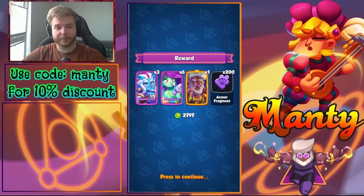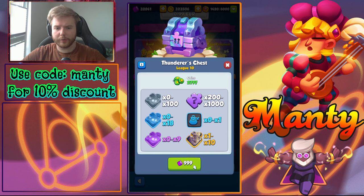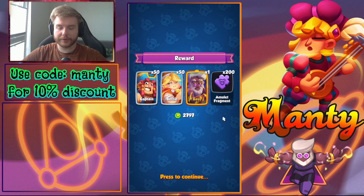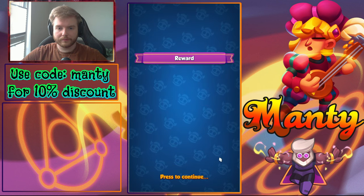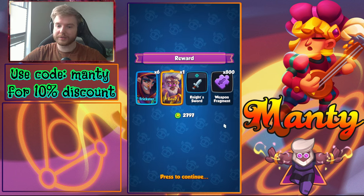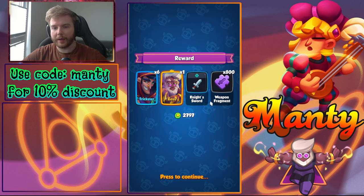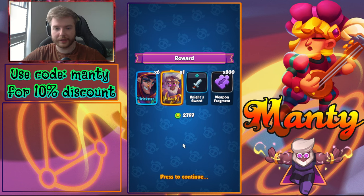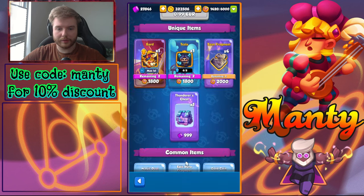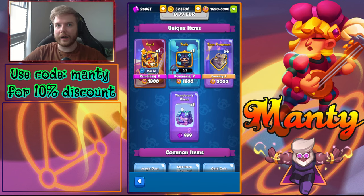One Zeus and 600 armor. Then six mermaid fragments — nice! We got nine epic, that's the maximum amount. We have 31 more chests. One Zeus and 200 amulet. One Zeus and 200 amulet again. One Zeus and 200 weapon. Equipment with 800 weapon — pretty good chest. One Zeus, 200 weapon — minimum Zeus but the equipment and weapon fragments are good. Then one Zeus and 200 armor.